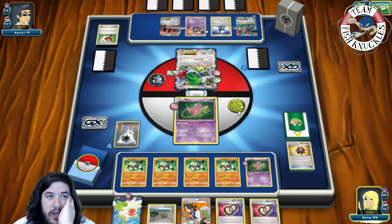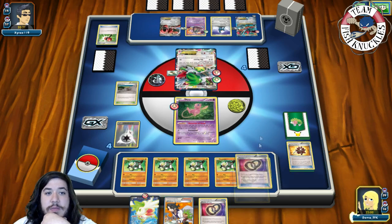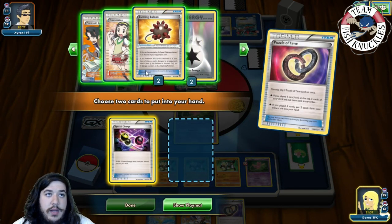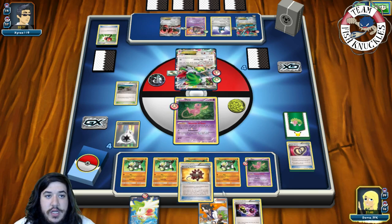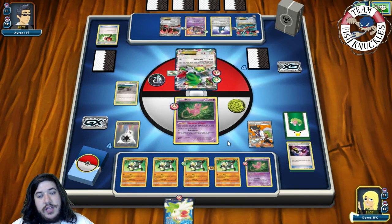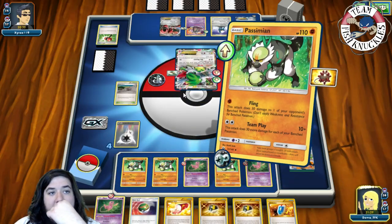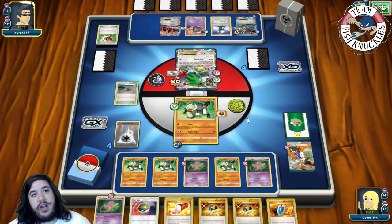Opponent just passes on our turn. We top deck a Fated Town. We put down the Fated Town — we're fine with Mew in the active because we can hurt the Shaman for a ton of damage. We grab Special Charge and a Burst Balloon. We put Burst Balloon on a Passimian and Special Charge both DCEs back into our deck. We Sycamore, find a DCE, attach it, retreat, and Team Play for 80 — we can potentially knock out the Shaman later.